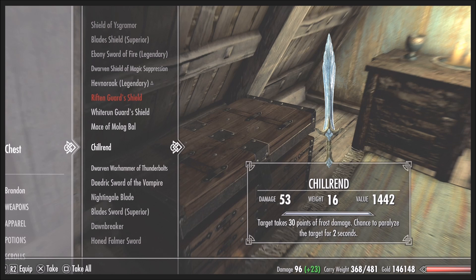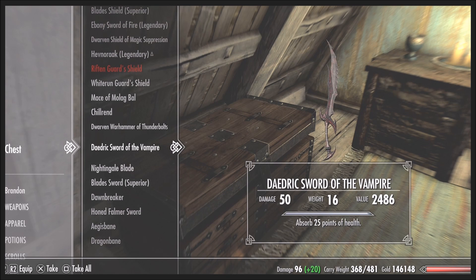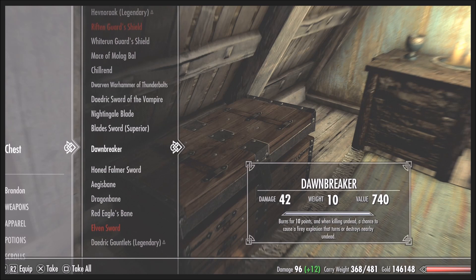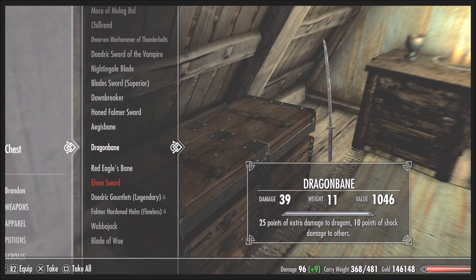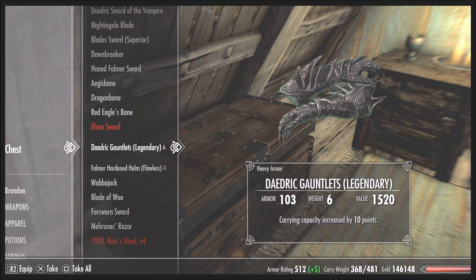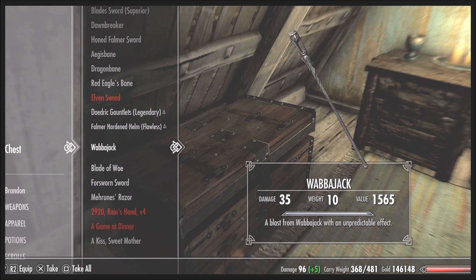My damage down there is 96, and as you can see I do a lot more damage than any of these other weapons. I did get the Wabajack — I got a lot of cool stuff in here.